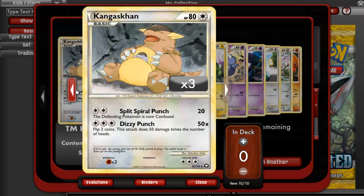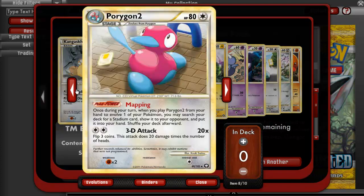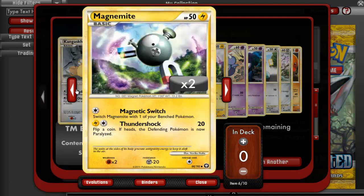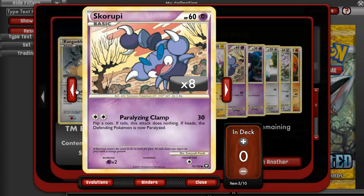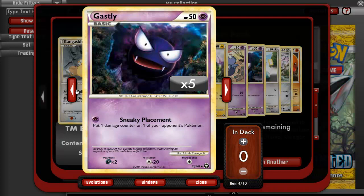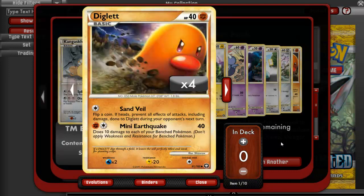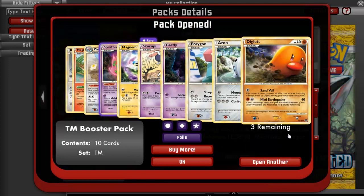We have a Kangaskhan, a Magby, a Porygon-2, a Spiritomb Hollow, a Magnemite reverse, a Skorupi, a Gastly, a Porygon, an Aeron, and a Diglett. Diglett kind of looks like a Prime, doesn't he? Like he would be a Prime.